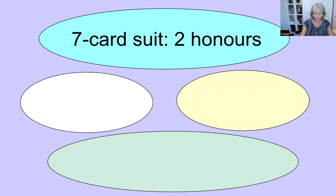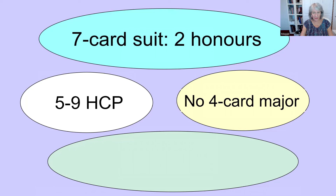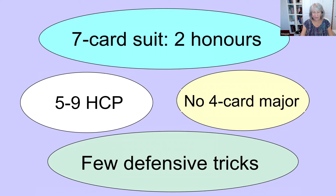A seven-card suit with two honours in the suit. If you remember about checking suit quality for overcalls, you can use that test here. A seven-card suit with two honours gives a suit quality of nine, suggesting that you can open at the three level. Five to nine high-card points — so a very weak hand. No four-card major; this is really important because you may be pre-empting your partner, who may have a four-card major fit with you. A few defensive tricks: there's not much point in bidding to the three level if you've got enough cards to defend any contract your opponents may get into. If you've got around three good defensive tricks — aces, kings, queens — maybe better to sit back and use those cards in defence.